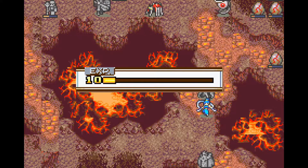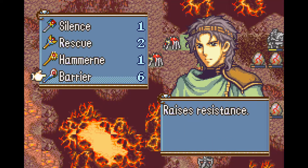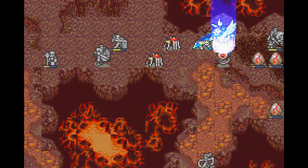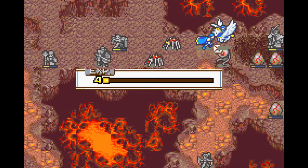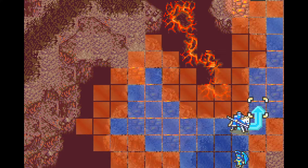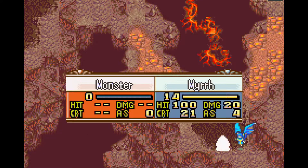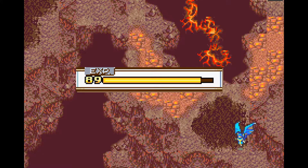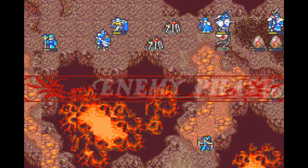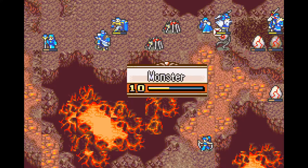Erika sadly needs to get a crit to kill this Gargoyle in one hit. During this turn I also spend another use of the silence staff on this eyeball, because if I hadn't silenced it I would have had to kill it with Sali or someone else — otherwise it would kill Tethys in combination with the lava tile, and I really don't want that.